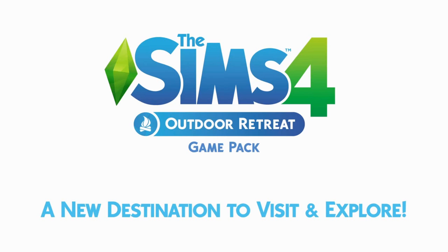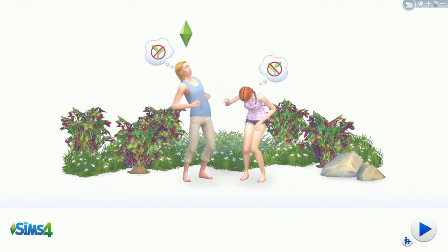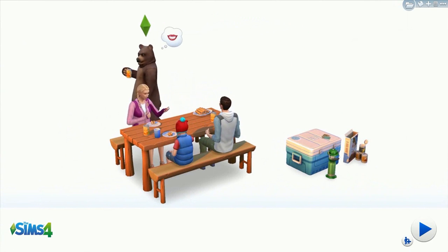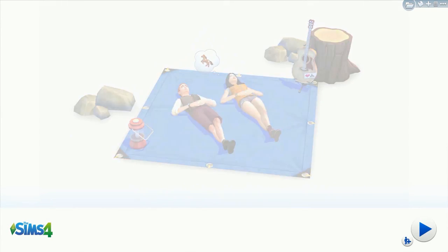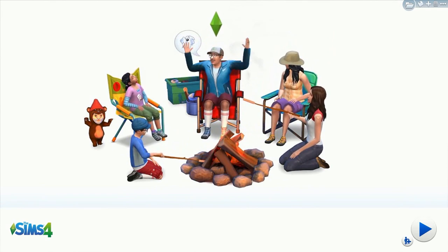Hello everyone. In the first part I showed you the hair, clothing, objects, and rooms. In this one I'll be showing you Granite Falls, the new place your Sims can visit, some interactions and activities, the hermit secret neighborhood, and other things. I'll have a link to where you can get this game pack on Origin in the description, a link to the patch notes, and a link to the first part in case you missed it.